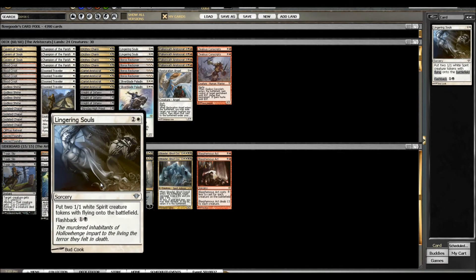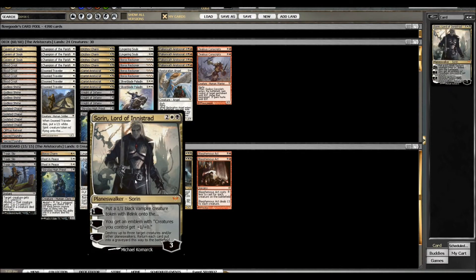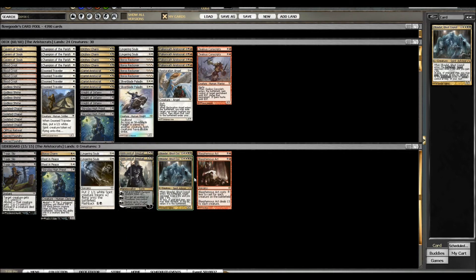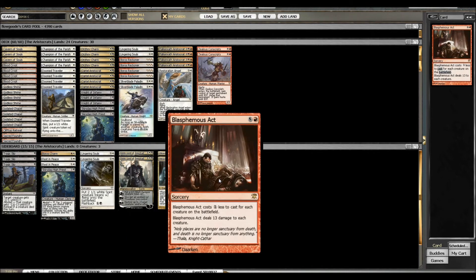Two more Lingering Souls, two Sorin Lord of Innistrad, and two Obzidat Ghost Council. This guy's a beast against any kind of control deck, really. It also does well against aggro decks if you can get to five mana. And then I've got two Blasphemous Act on the sideboard.